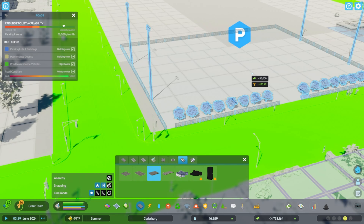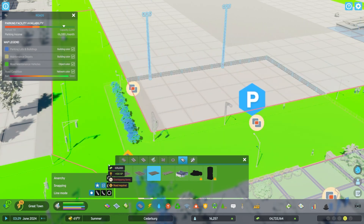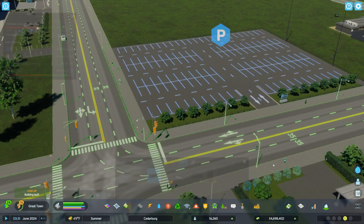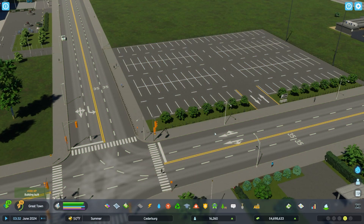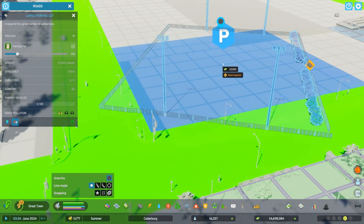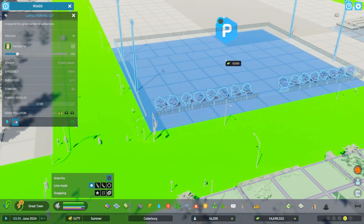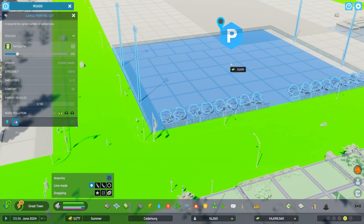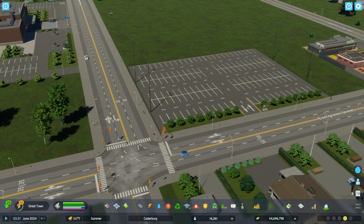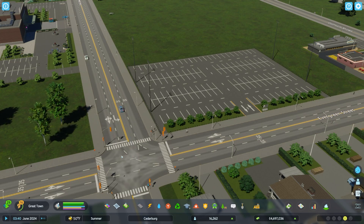For example, if I'm trying to place this parking lot, I get overlap indicators when I get too close to the road. But let's say I really want this parking lot to fit this corner — I can turn on Anarchy, or hit Control+A, and now there are no more overlap indicators and I can just drop the parking lot wherever I want. Cities 2 also came with the ability to move buildings and turn off snapping, so I can overlap roads or fit it right into a corner.